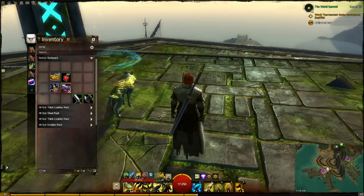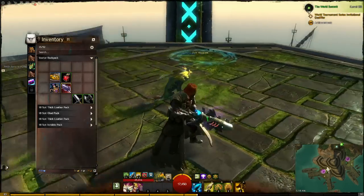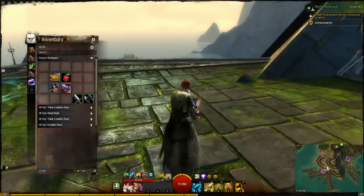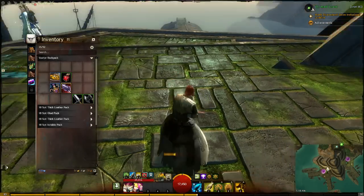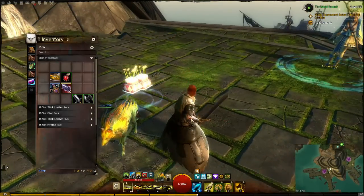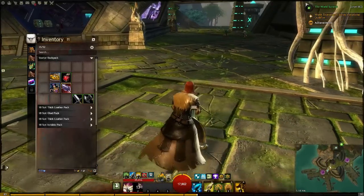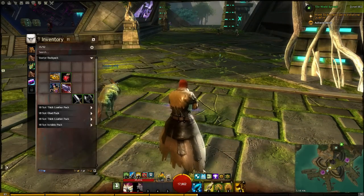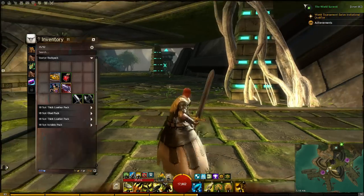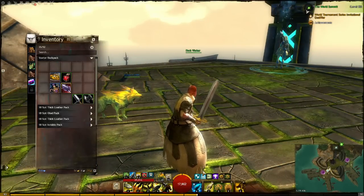An unusual tip for this build — have some kind of equipment bundle item. I carry around the birthday cake launcher because it's always there and I can supply people with boons. But in the middle of combat, you can pop it, gain swiftness and fury from your traits, then pop back out of the birthday blaster back into your weapon, and now you have a boon of fury to do more damage.